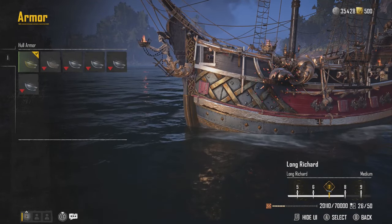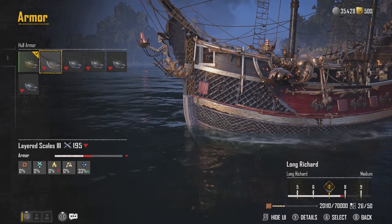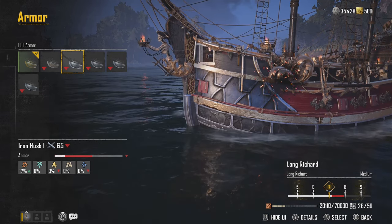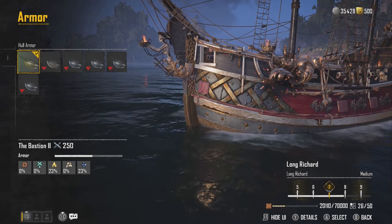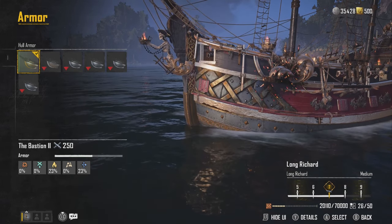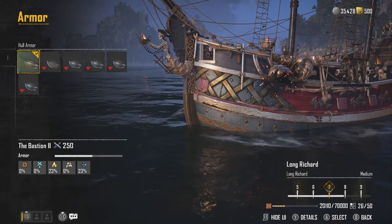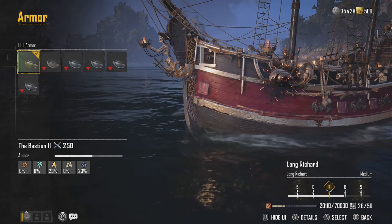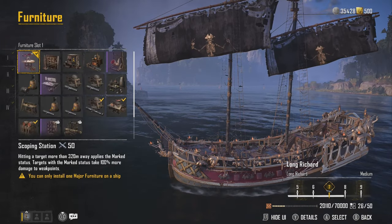With the armor, you're pretty much going to take whatever you can get. Layered Scales is probably your best option early on. I think you get a free Iron Husk early on so you probably just equip that, but if you can, I'd go for Layered Scales up until you can get the Bastion 2, and then I'd go with the Bastion 2 because that gives you flame and piercing damage resistance. Flame damage hurts — that's why I decided to use flame cannons on this build and spec into flame defense. But you can really use whatever you want, just upgrade it accordingly as you're leveling up and try to keep it as high as possible.